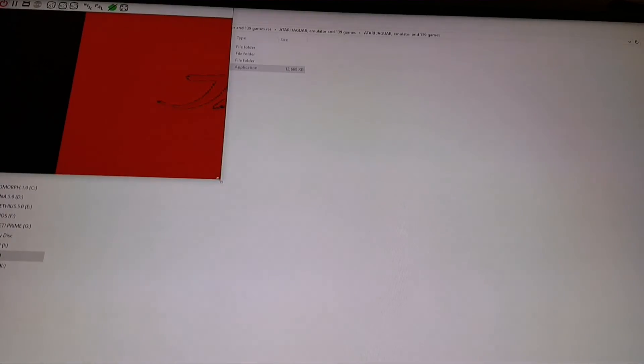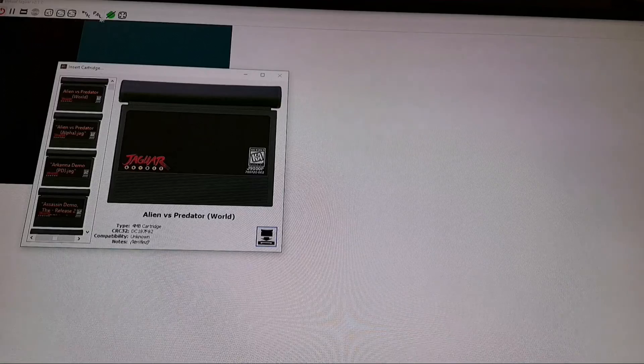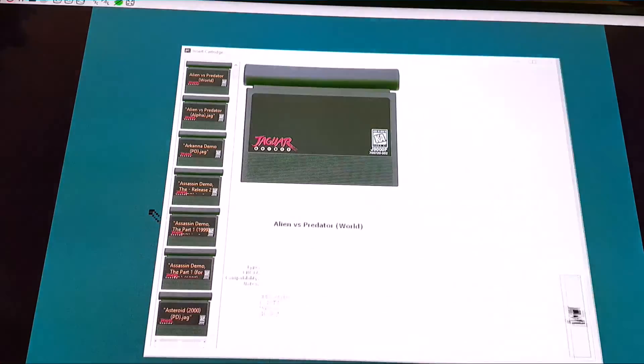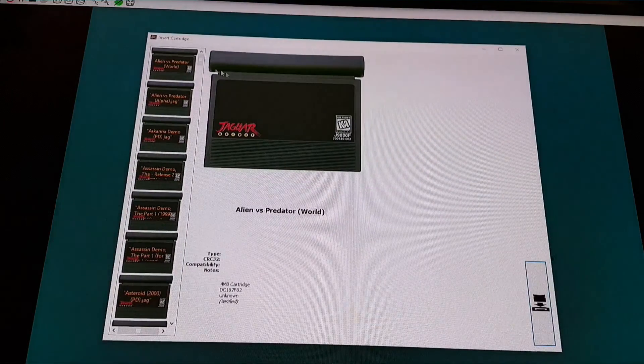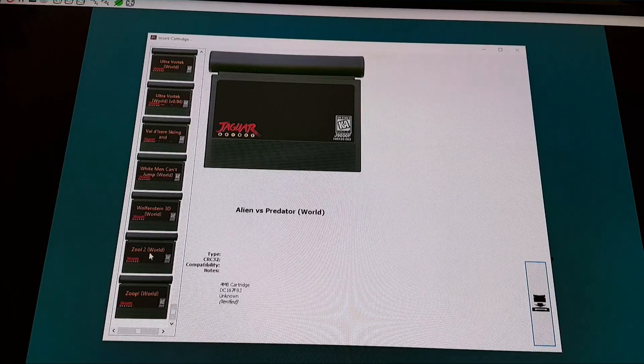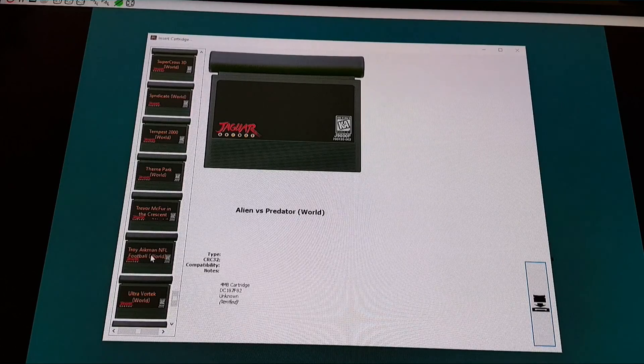Gotta love these Jaguar games, man. So let's put in a cartridge — this is where the cartridges are, right here. God, I love emulation. So we got Alien vs. Predator, Asteroids — basically a ton of stuff — and Wolfenstein 3D.